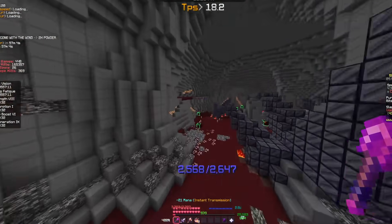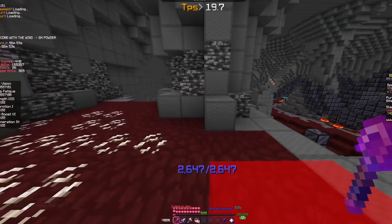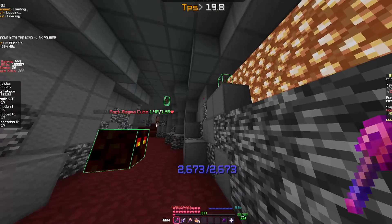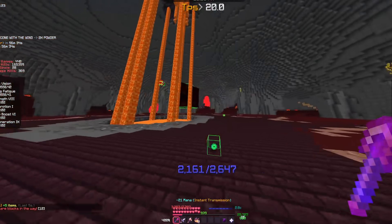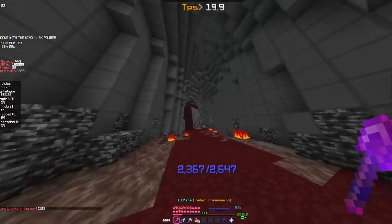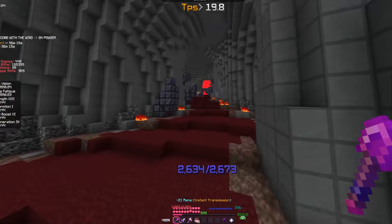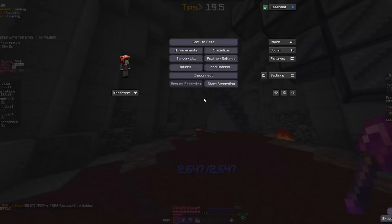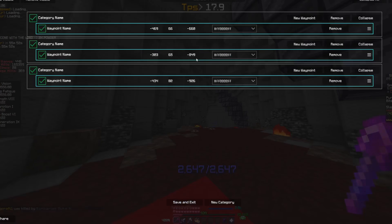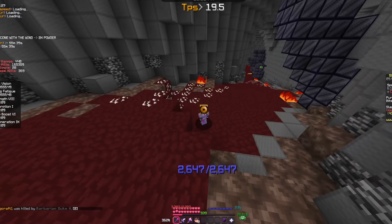Whenever you kill a Cinder Bat in one area, it respawns in another, so you can just continue swapping between them. Here is one of the coordinates - as you can see there are two bats sitting right here. Kill these guys and they should spawn in the next area. As soon as you enter the Madman boss room and come to the right, they'll also be spawning up here on the ceiling. There's another bat just flying around here, and you just go back and forth between these areas killing these bats.